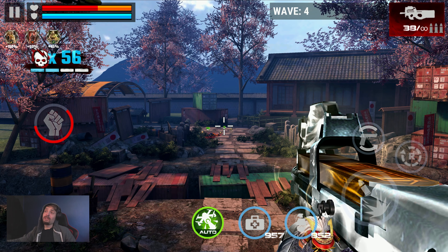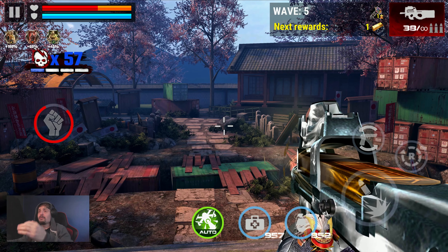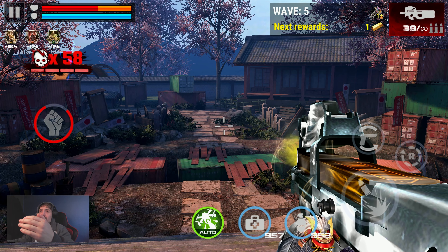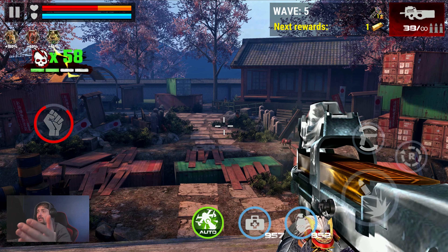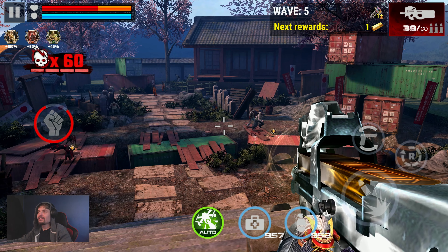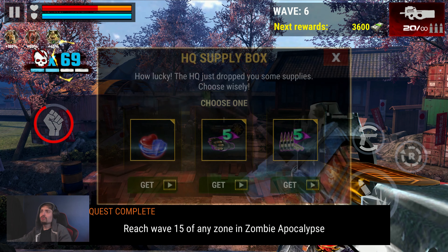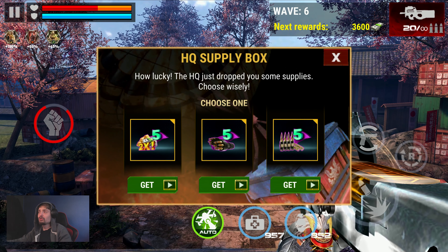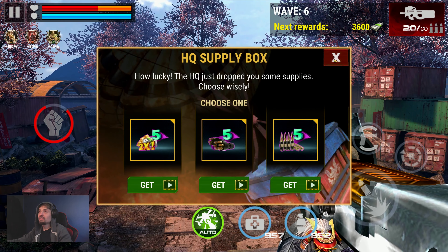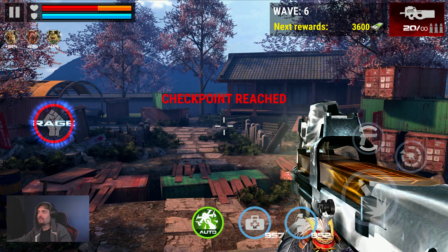This gun needs some reworks. In the menu the weapon can look great, but here in-game it's terrible — the color is so faded. I don't like it. And the weapon is too close to the screen. Look at this — what the hell is this, man?